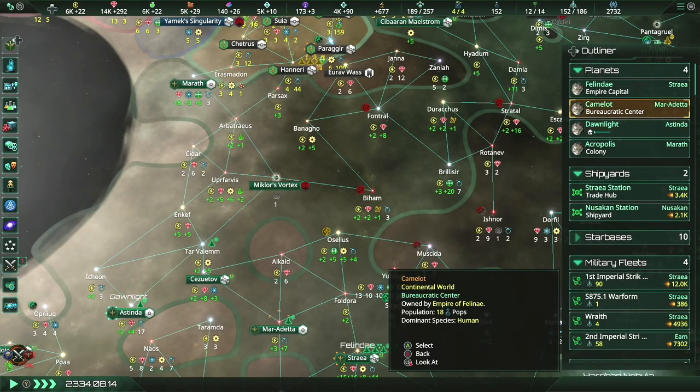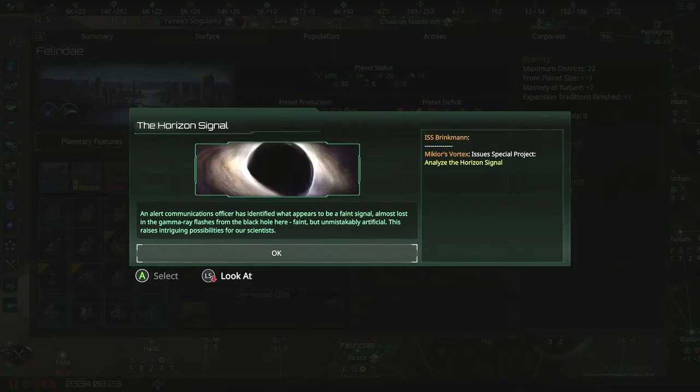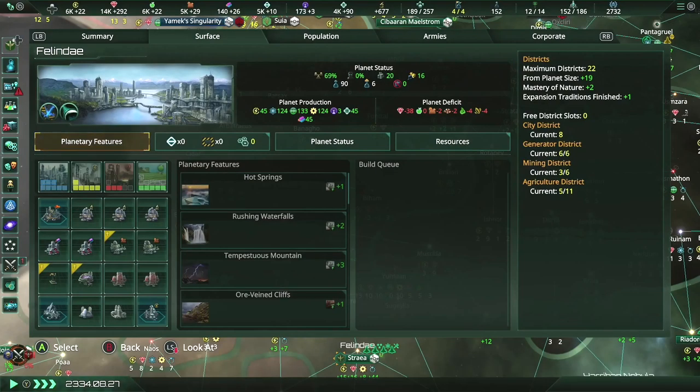I can just build it where I want to, right? Anywhere really? The Horizon Signal — an alert communications officer has identified what appears to be a faint signal, almost lost in the gamma ray flashes from the black hole here. Faint, but unmistakably artificial. This raises intriguing possibilities for our scientists. Special project: analyze the Horizon Signal.